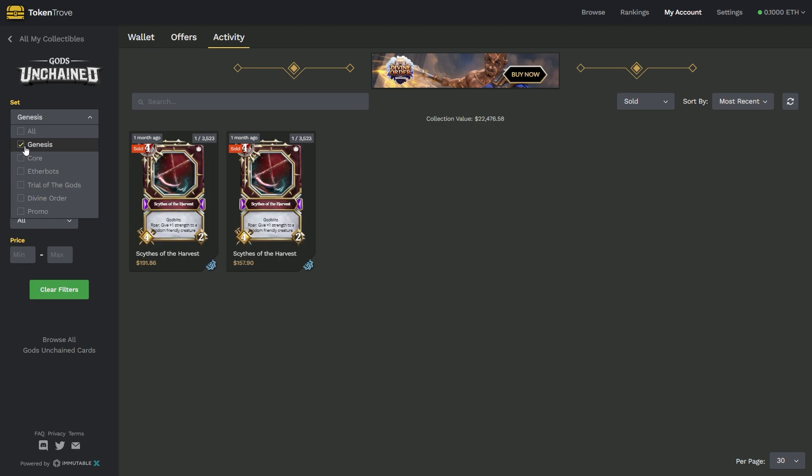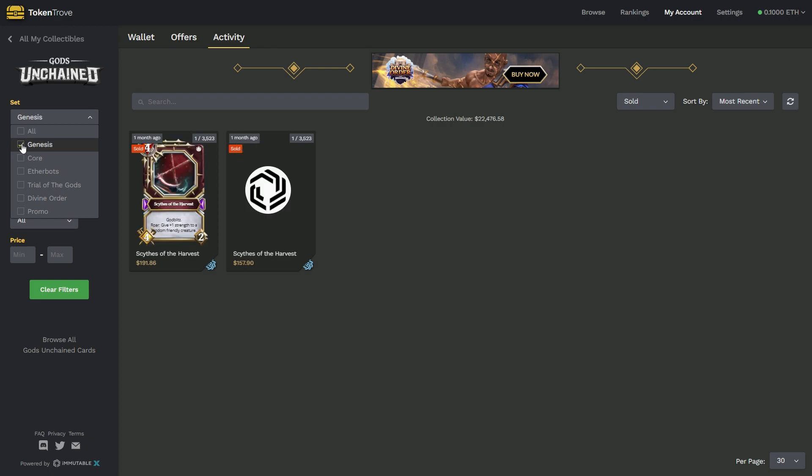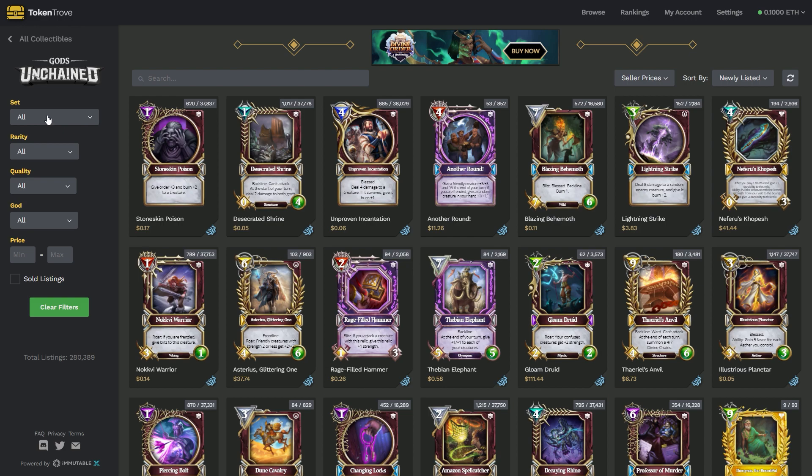So here's my strategy for buying and selling cards. Let's take a look at the Genesis set — this is the first major set ever released.